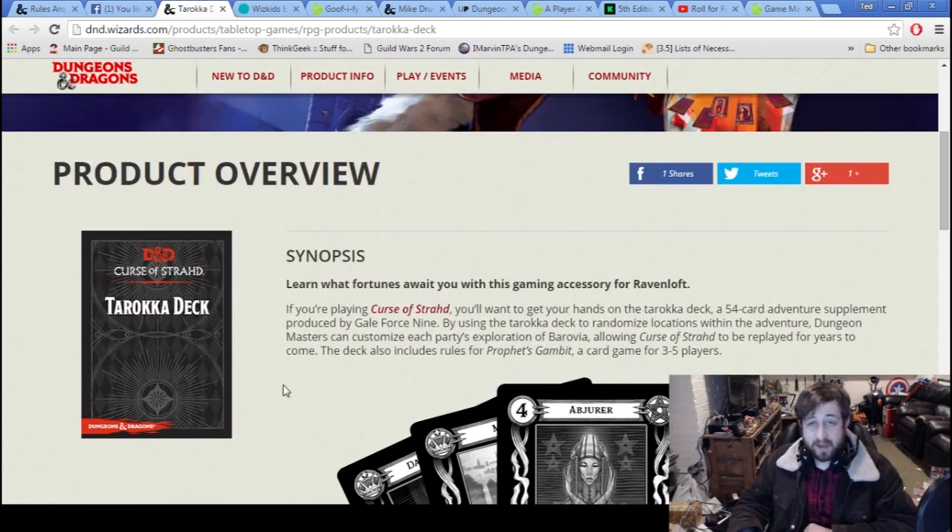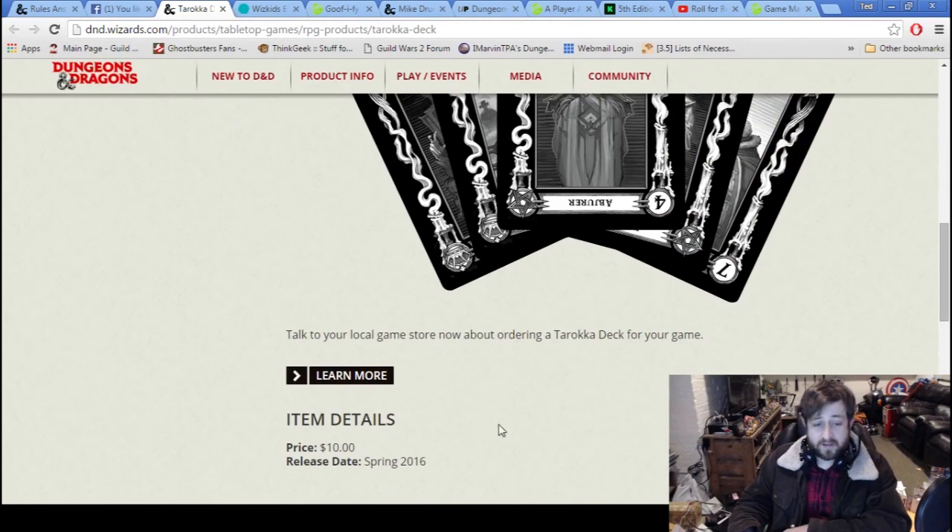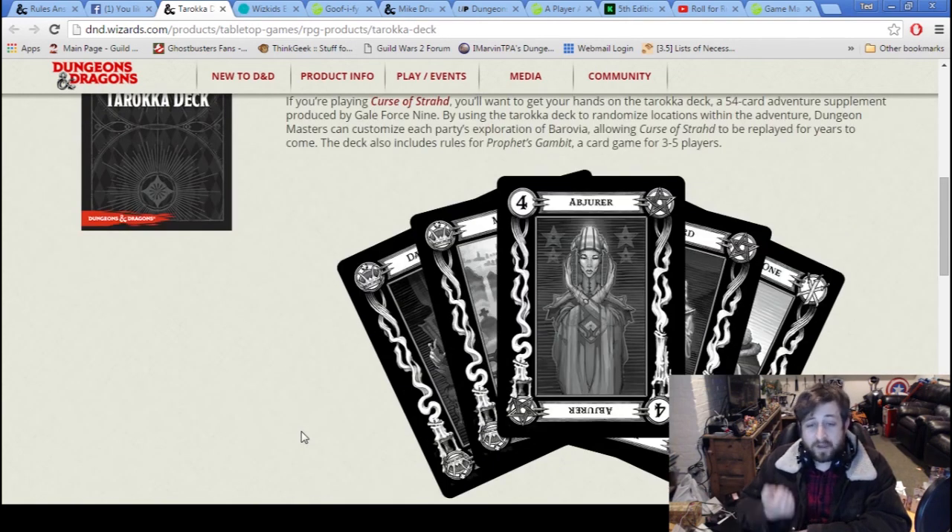We knew the Tarokka deck was going to be coming out, and it's extremely important for the way Curse of Strahd works. It's not necessary, but it will allow you to alter how the game is played and constantly shift things. The Tarokka deck is a 54-card adventure supplement from Galeforce 9 that randomizes locations within the adventure and customizes party exploration. It also includes rules for Prophet's Gambit, a card game for three to five players. It's only going to be ten bucks and releasing soon. I'll be covering how Prophet's Gambit works, though I want to avoid spoiling Curse of Strahd since I'd like to play or run it myself.